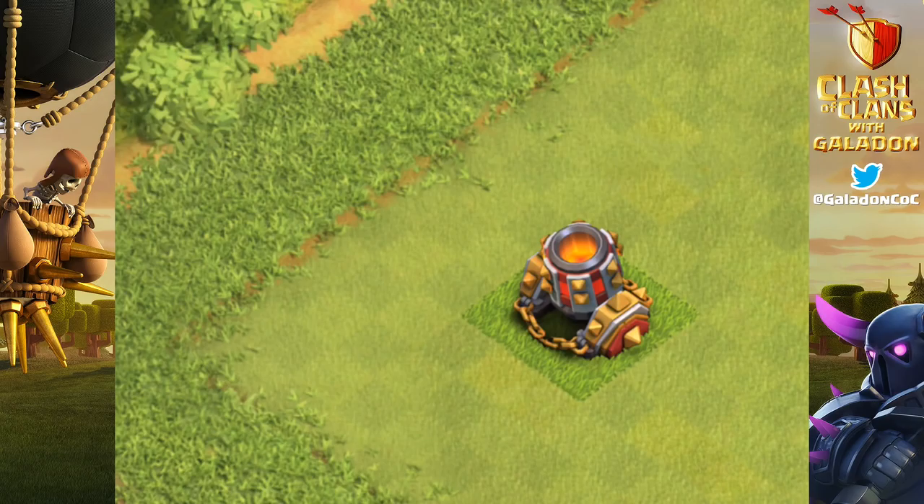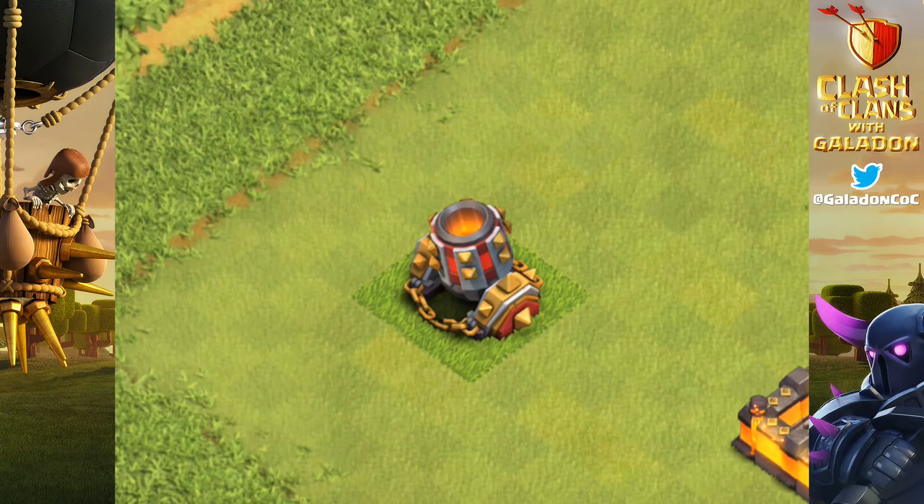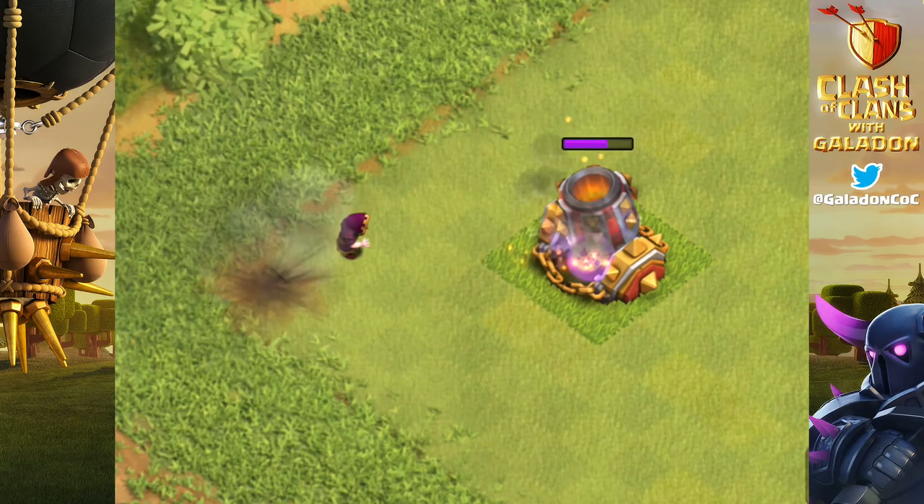What do we do? Well, how about a level 10 mortar! That's right — at Town Hall 11 you now have the level 10 mortar available. You're also going to see a damage increase in mortars levels 8 and 9, so the level 10 mortar is definitely ready to take on that new level 7 wizard.